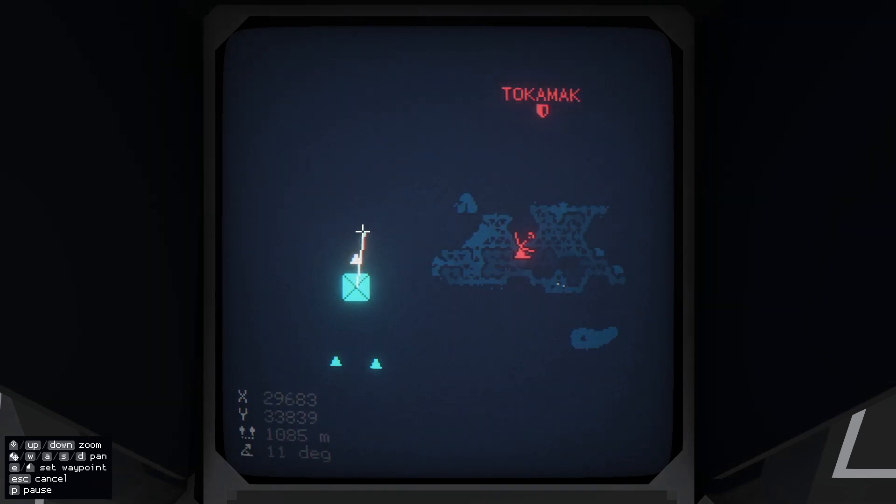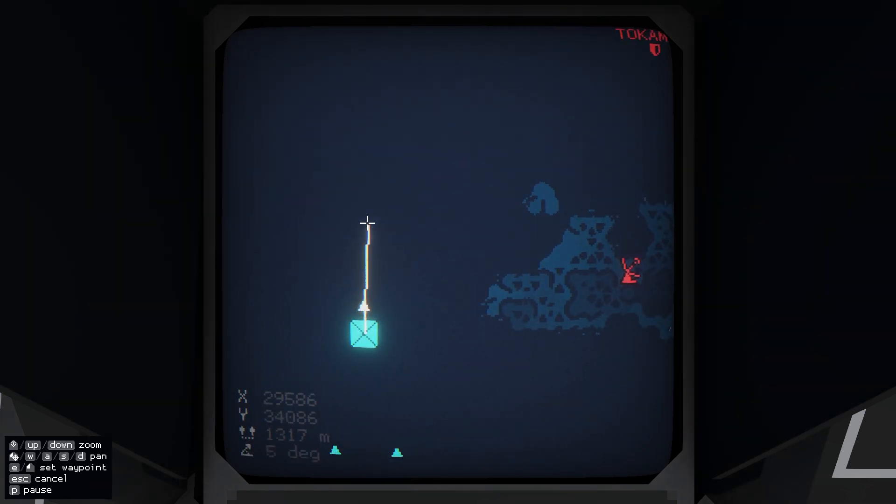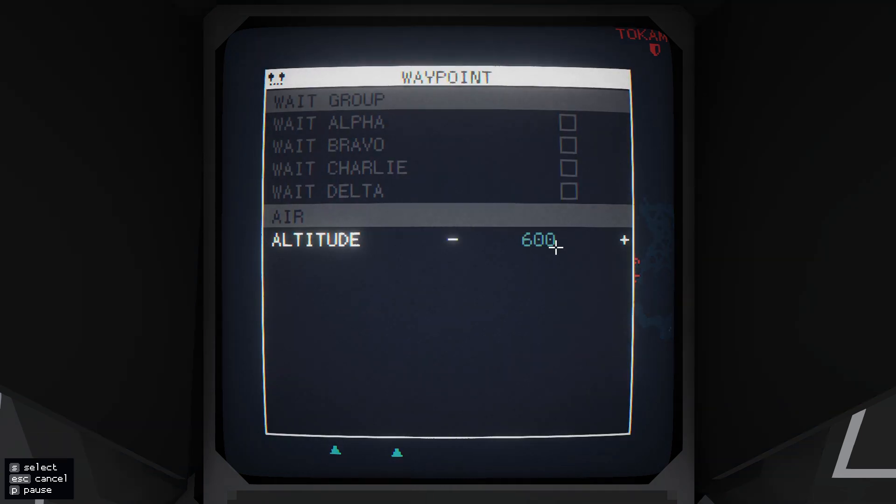I'm going to select my Albatross and just set a waypoint in front. Once that's done I'm going to click on that waypoint and make it go a little higher — there we go, I'll leave it at that.